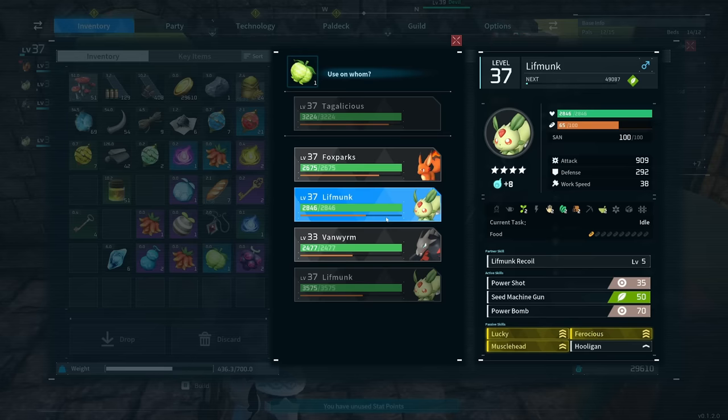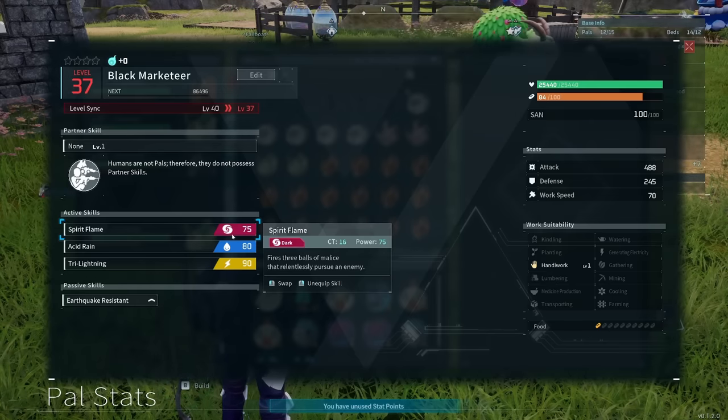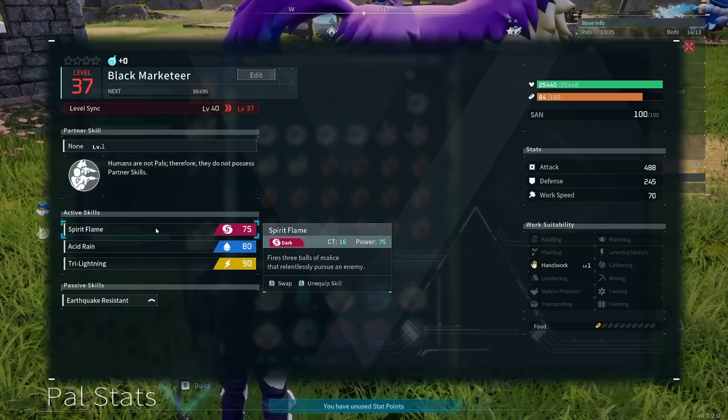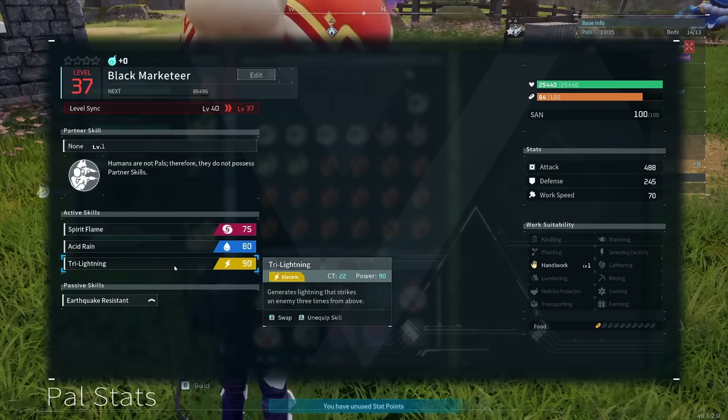It might be a little weird, but it would definitely take somebody by surprise, especially when your Lift Monk has 909 attack power. If you want to get crazy, you can even teach pal skill fruits to, say, the Black Marketeer, which has 86,496 health. I taught mine Spirit Flame, Acid Rain, and Tri-Lightning, just for fun.